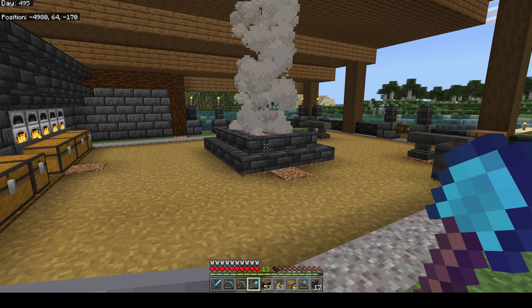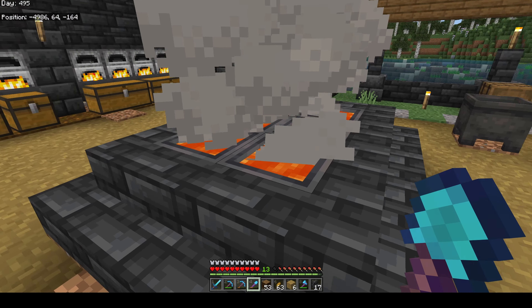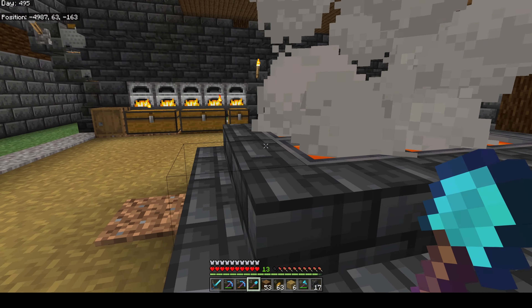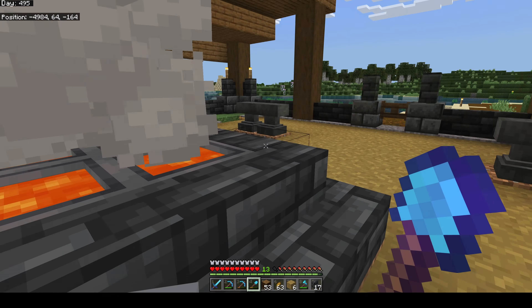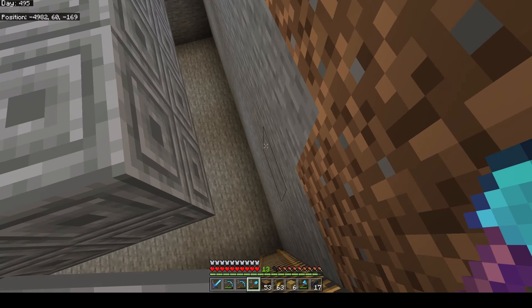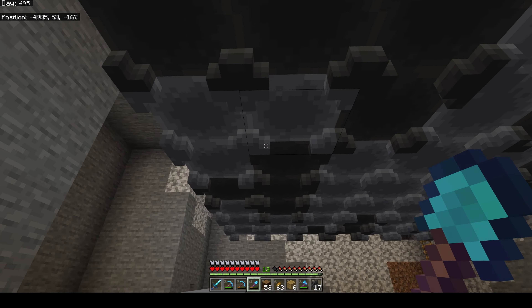I added another little detail in the middle - just some lava and cauldrons with some fire underneath, like we're heating molten metal there. Now let's go down below and make that dripstone farm.